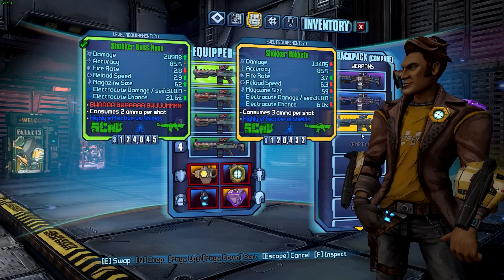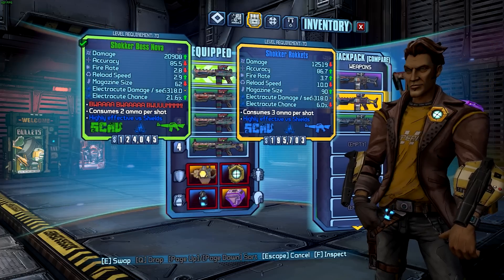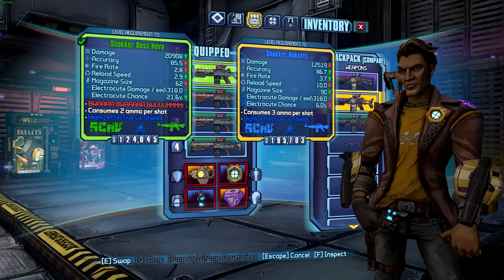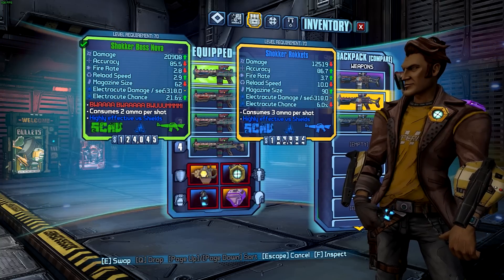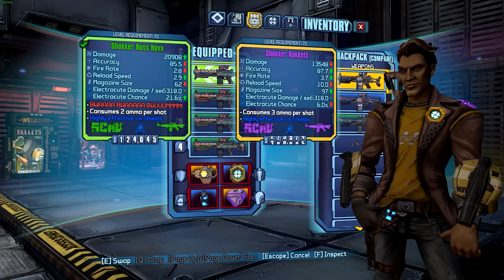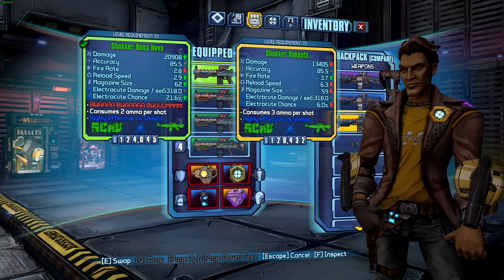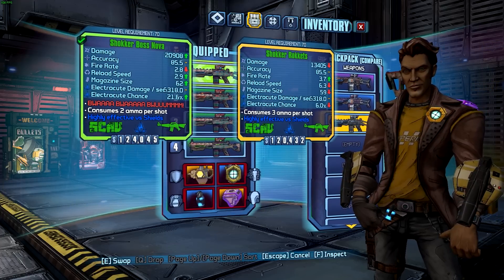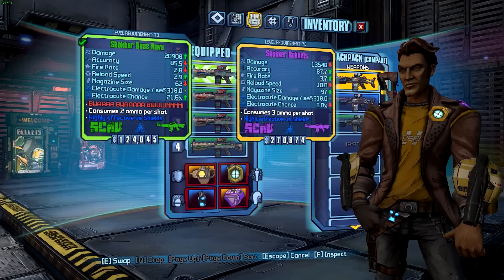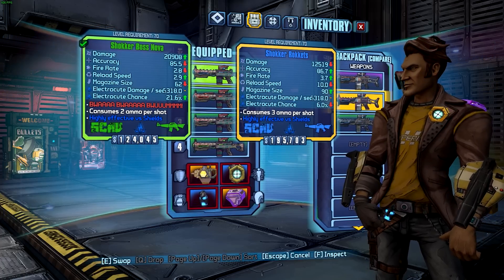Moving on to comparing it to the other Scav assault rifles — I'm not exactly sure which rarity I should be comparing it to, as usually I would compare a blue or purple rarity unique to its purple or legendary counterparts. As it's a green rarity unique, it's more comparable to blue rarity Scav, but I'll show it against all of them. It's going to have higher projectile speed, a decreased rate of fire, increased mag size compared to the green rarity, and greatly increased damage even compared to the purple rarity — which is two rarities higher. It also has a way quicker reload than any of the other Scavs.